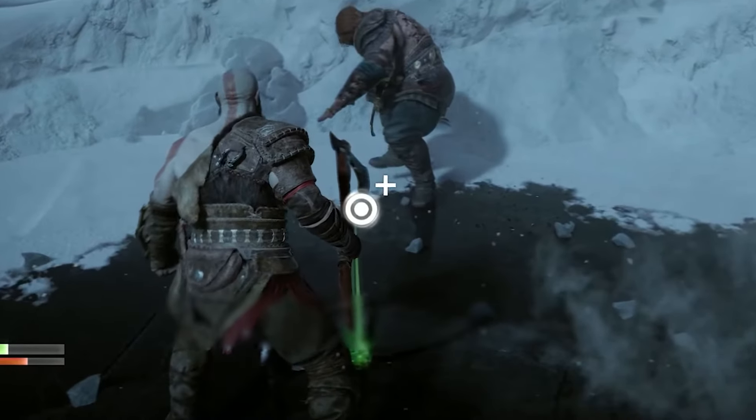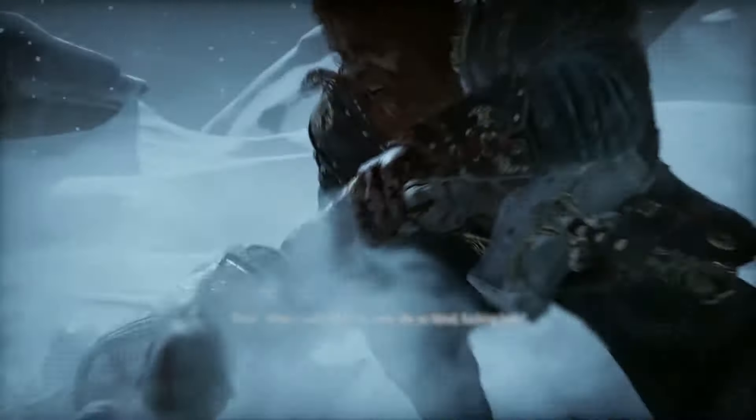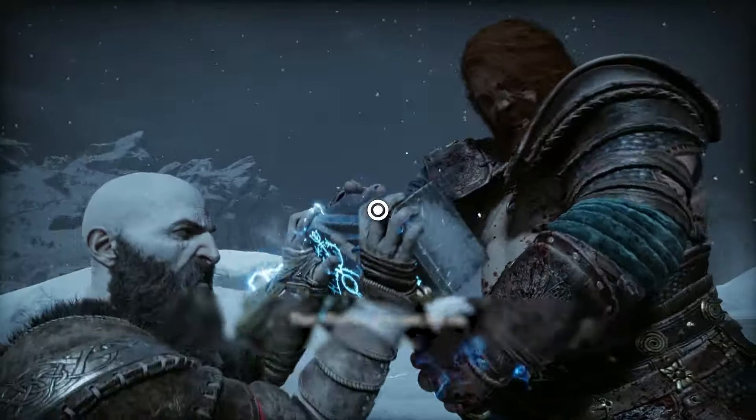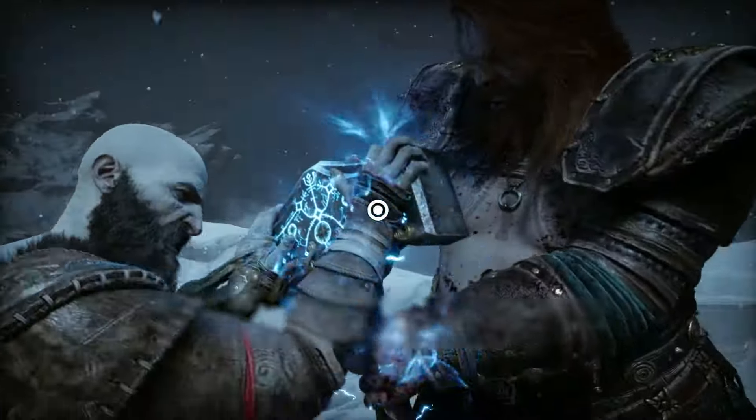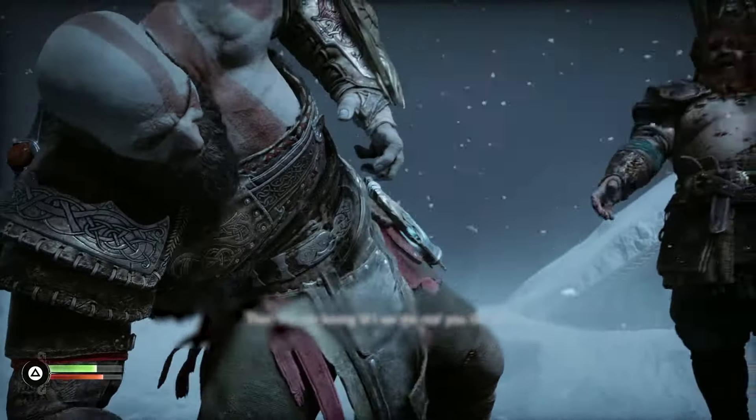As you're fighting him, make sure to watch out for the health orbs around your feet, as these will come in clutch throughout. When you get him down to half health, another cutscene will begin where you need to hit circle a bunch of times to stop him. I'm not sure whether I didn't press it fast enough, but he managed to overpower me and knock me out — then he got me straight back up seconds later and continued the fight, so I couldn't tell if this was supposed to happen or not.